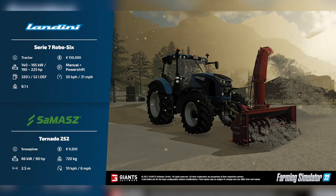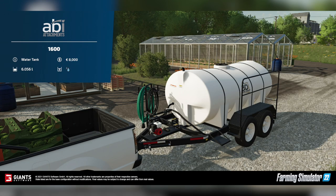Our next fact sheet is the Landini Series 7 Robo 6 and the Samaz Tornado 252. The Landini is going to cost $150,000, has a horsepower rating between 190 and 225, comes with manual and power-shift transmission options, holds 320 liters of fuel, travels at 31 mph (50 km/h), and weighs 8.1 tons — much larger than the Landini already in game. The Samaz Tornado 252 snow blower costs $9,500, requires 90 horsepower, has a 2.5-meter working width at 6 mph (10 km/h), and weighs 720 kilograms.